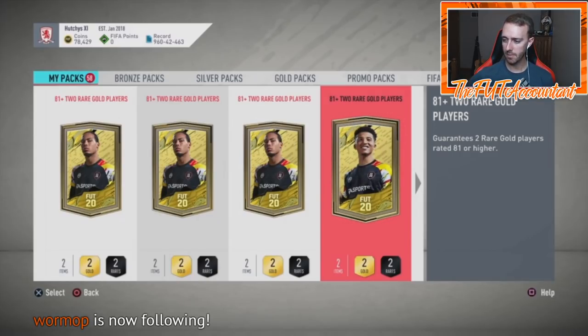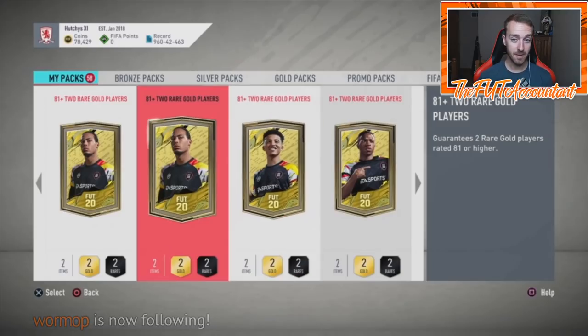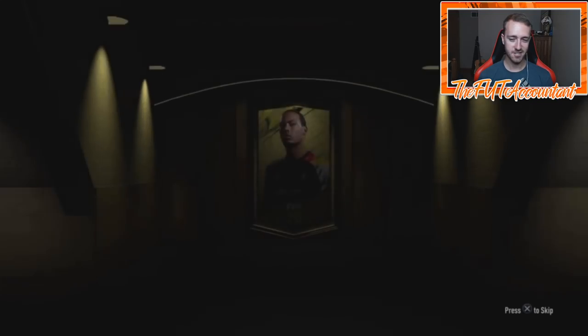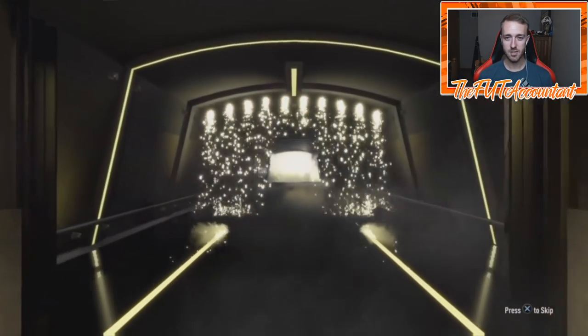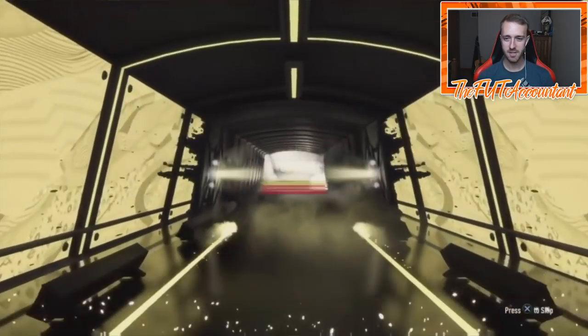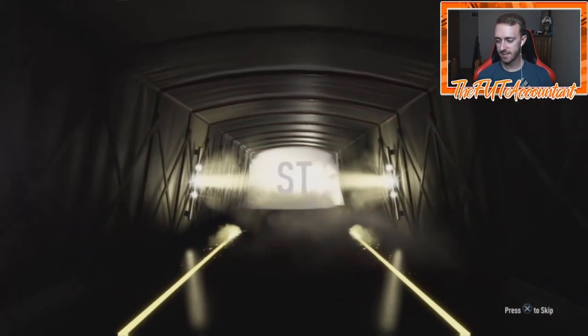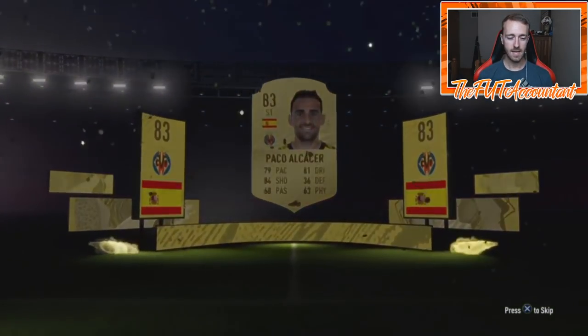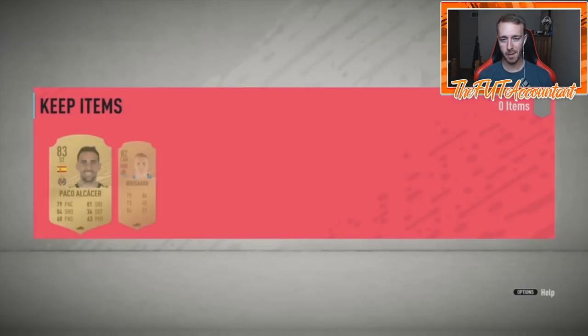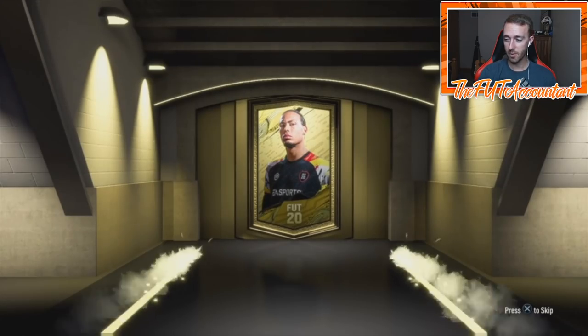Warm up, thanks for the follow man. Imagine packing a Fut Birthday Mbappe from these packs — that would be incredible. I just want to see that Fut Birthday flare, bro. Been a while. You've been getting really good luck in the 82-to-88s, but the 81-pluses have been decent. Yeah, if you're really trying to craft SBCs, I would say the 82-to-88s are probably the way to go. Someone got Fut Birthday Mbappe, Di Maria, and Mbappe from an Ultimate Pack — that's ridiculous.